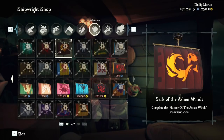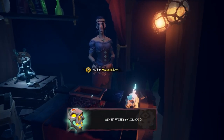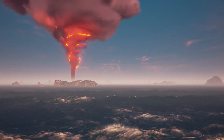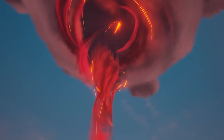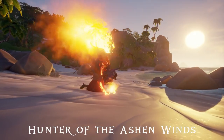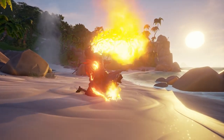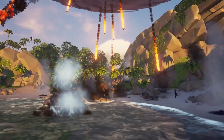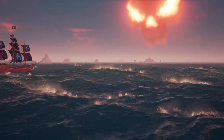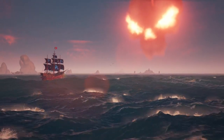Sails of Ashen Winds — sell 25 Ashen Winds Skulls. This used to be more difficult when Ashen Winds were introduced as the Red Storm World Event, as it was the only way to get them and unlock the commendation Hunter of the Ashen Winds — you had to defeat 25 Ashen Lords. But now you can also get more than one after completing Fort of Fortune. The dropped maps from defeating Captain Skeletons reveal X marks the spot, and some of them are Ashen Winds Skulls.